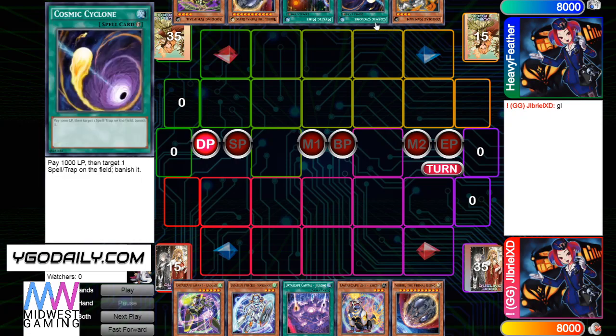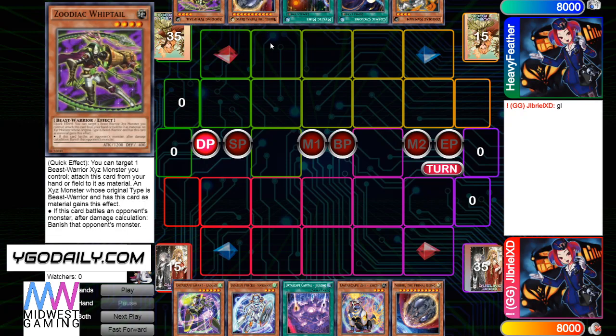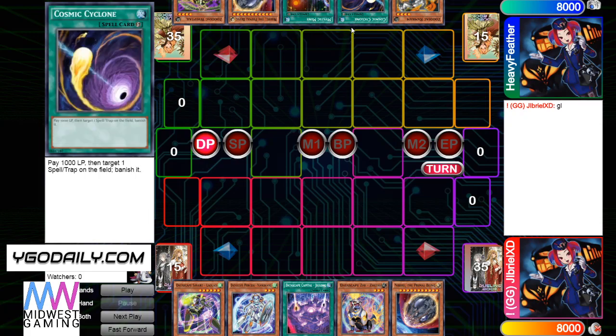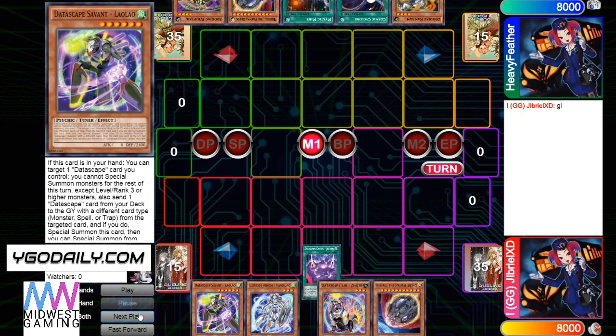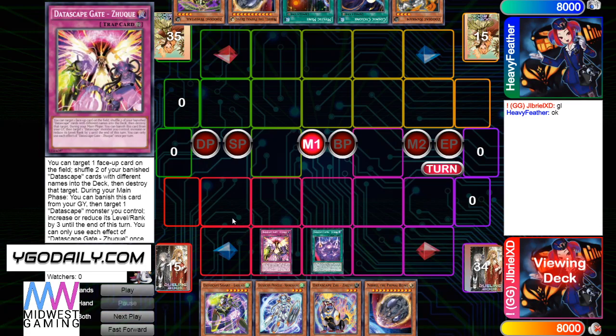Then he has Ram Ram, Cosmic, Mystic Mind, Nib, and Whiptail. This is really good at going second — like he has Nib, Mystic Mind, and Cosmic. Cosmic's really good versus this deck because of the trap card. So he's going to activate Capital and use it straight from deck. This card's really good versus Zoo because it can just pop the normal summon.